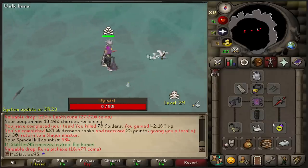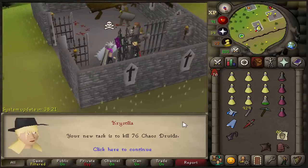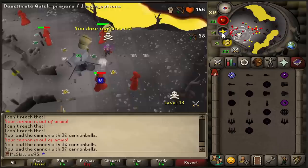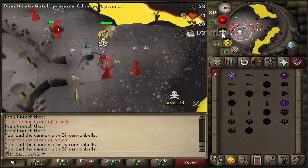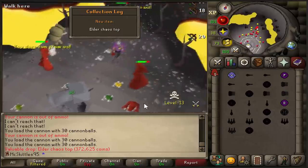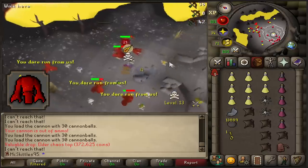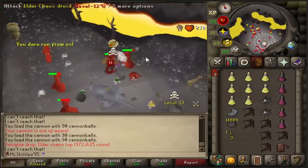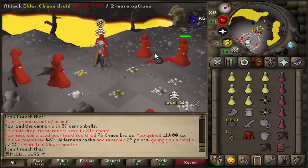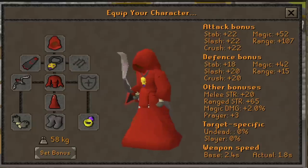Spindle task completed, and sadly, no uniques this time. Chaos Druids — always exciting because I still need this final piece. There it is. That is the final piece. I am done with Chaos Druids. That is so nice. Task completed, let's get out of here. Let's see how this looks. That looks really cool, actually.